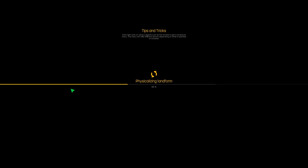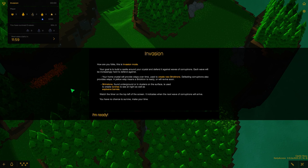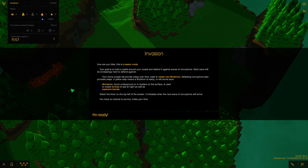So we'll start off with this crystal thing in the middle — we need to defend that. That is our flag, if you want to call it a capture-the-flag thing. If we lose that, we lose. So we need to defend it. We need to build knights, we need to build archers, we need to maybe build walls and castles, something like that.